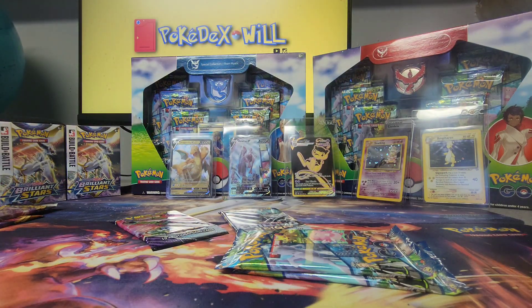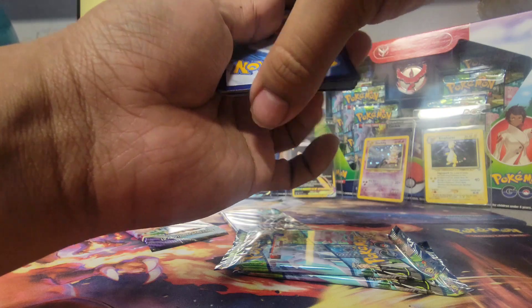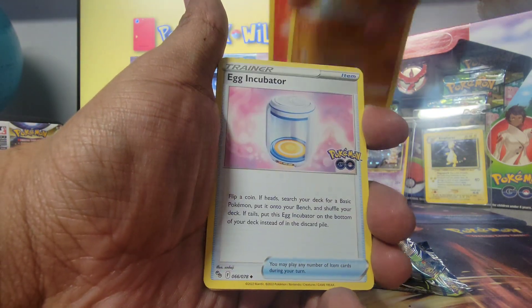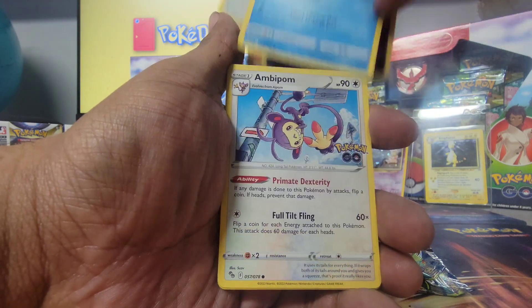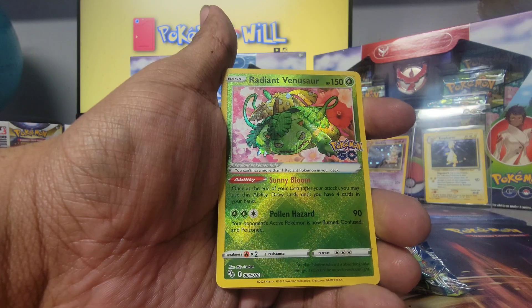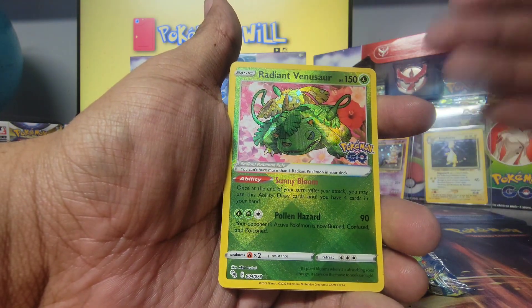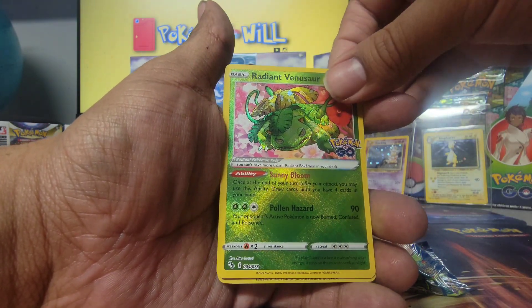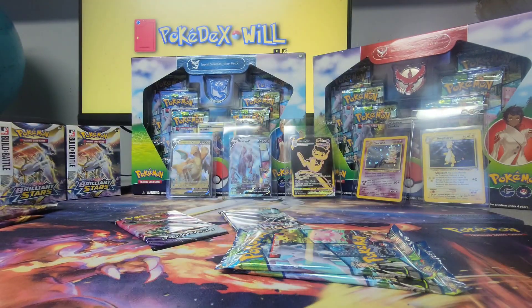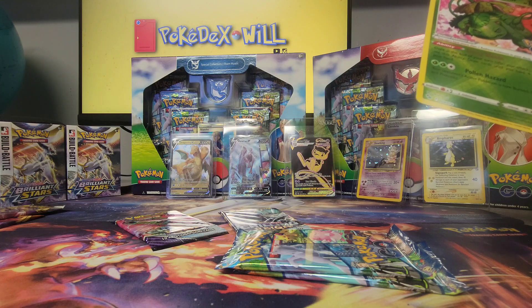A 50% hit rate would be absolutely perfect for me, so if we get three hits out of the six packs I will be happy — even if it's not Mewtwo. Here we go — Solrock, Egg Incubator, Charmeleon, Tranquill, Larvitar, Natu, Slowpoke, Ambipom — ooh yes, Radiant Venusaur! I love it because I already have Radiant Blastoise, so all I'm missing is Radiant Charizard. And Sylveon — cool! Going to sleeve up Venusaur, that is so cool.